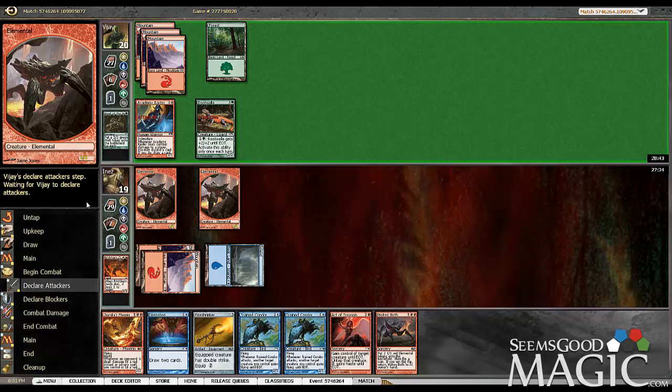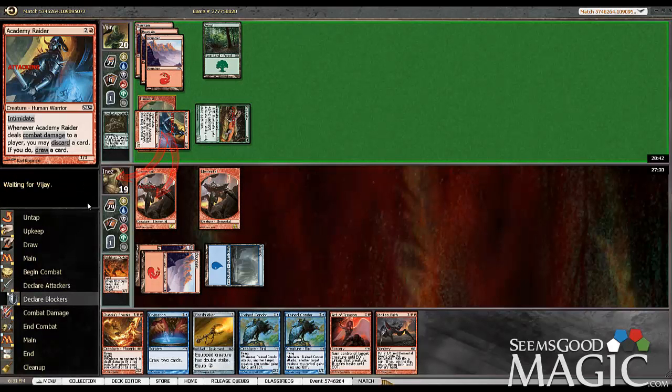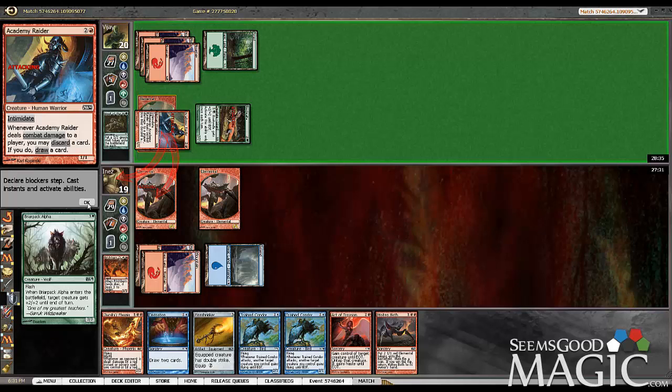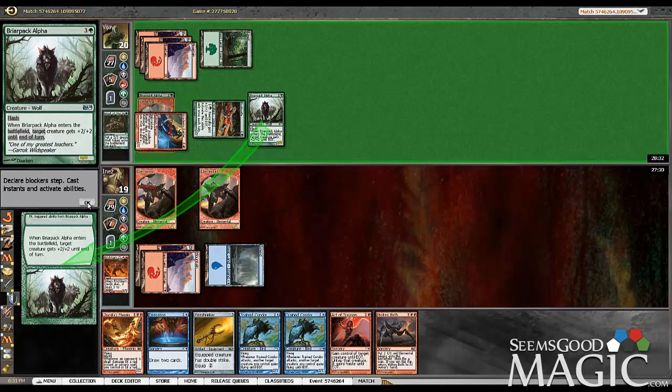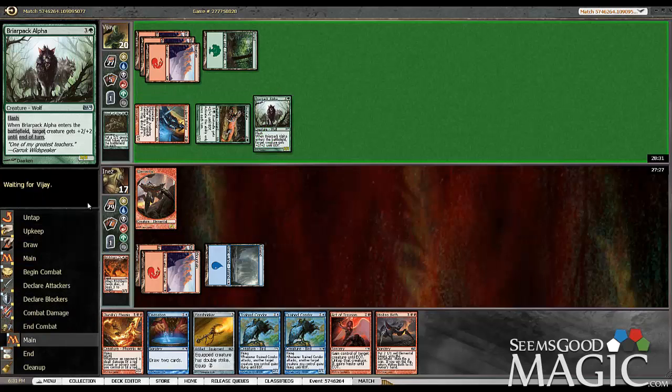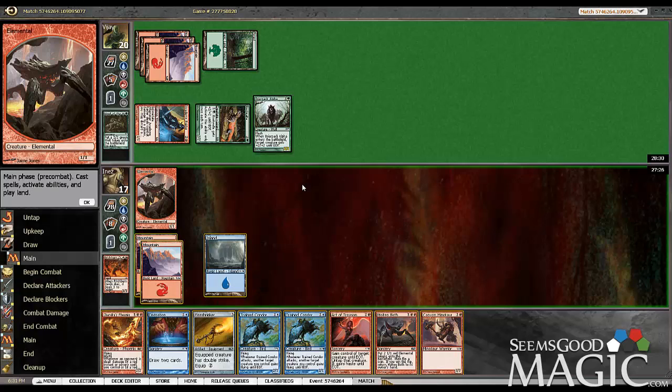Still attacking with the Academy Raider, strangely. Briar Pack Alpha — probably one of the best cards you can get in core set. Unfortunately, we're still missing our land draw, which motivates me to play Divination. However, if we do and we still don't see land, we're in a real bad place.